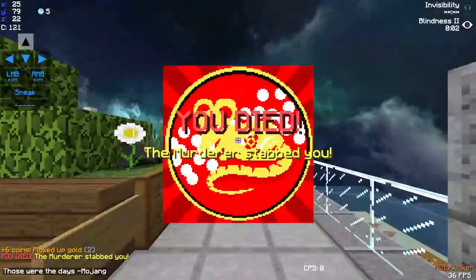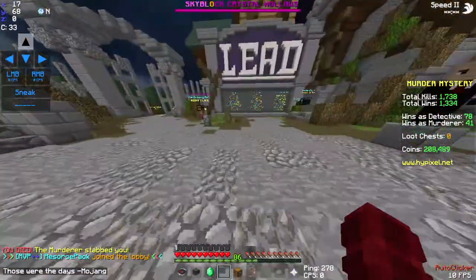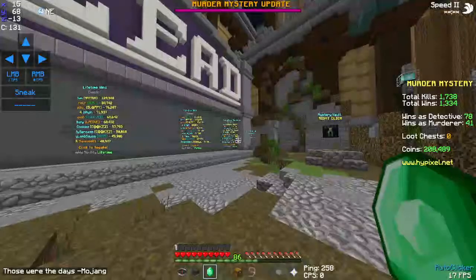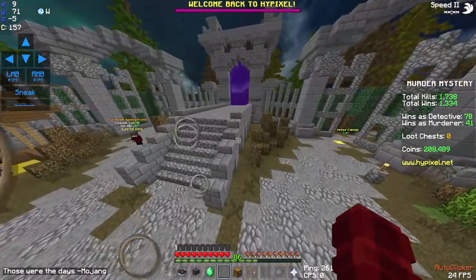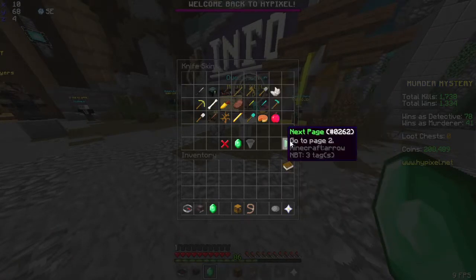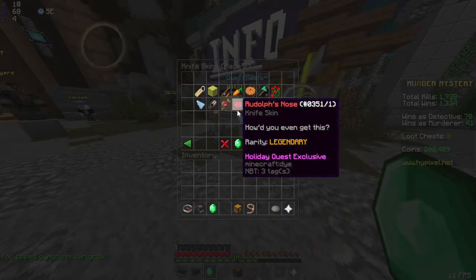If you go to the Murder Mystery lobby and then into the shop under 'My Cosmetics' and then knife skins, you can see they actually changed Rudolph's nose. Before, it was a redstone torch — now it's just a red dye.